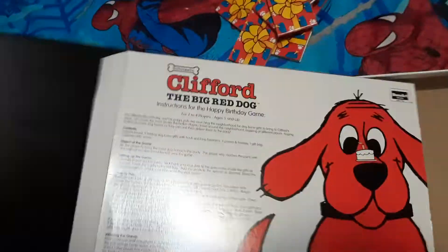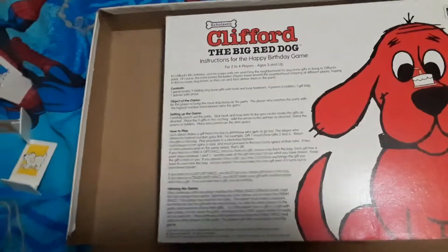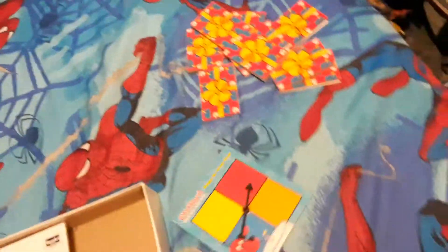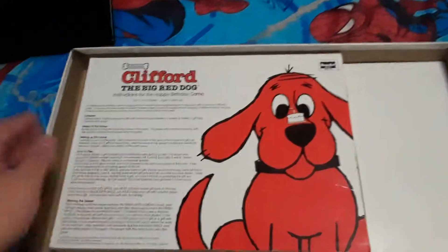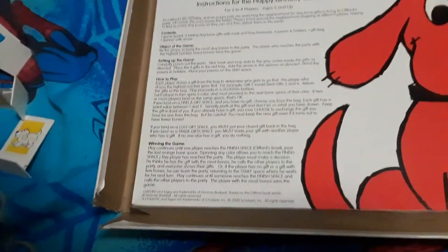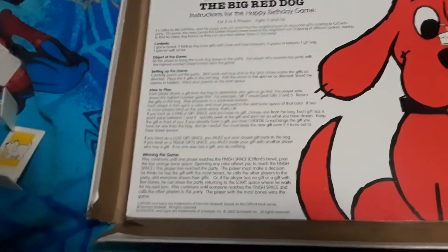Setting the game up — all the parts are already picked. Place the nine gifts in the red bag, but we don't have the red bag, so we'll just shuffle them. I guess this game came with a red bag, but I don't see one. Add the arrow to the spinner — we already got that set up.